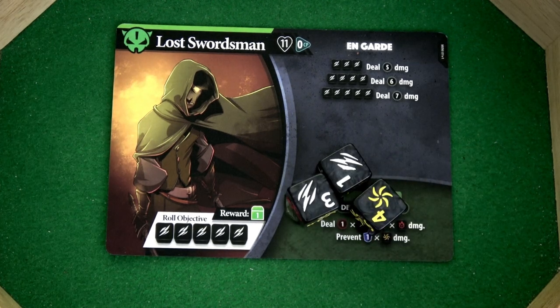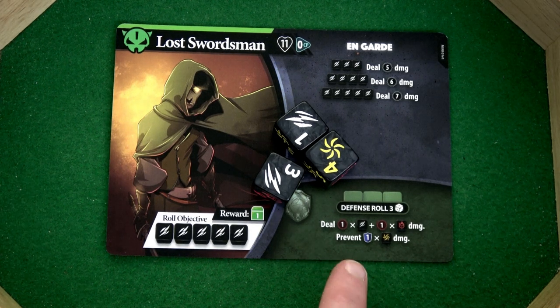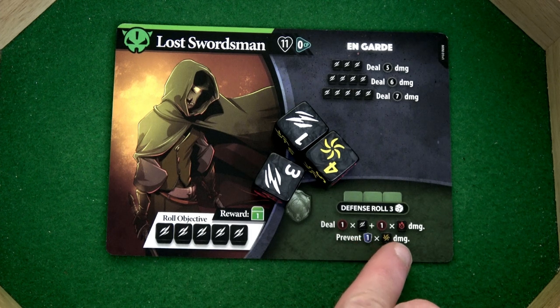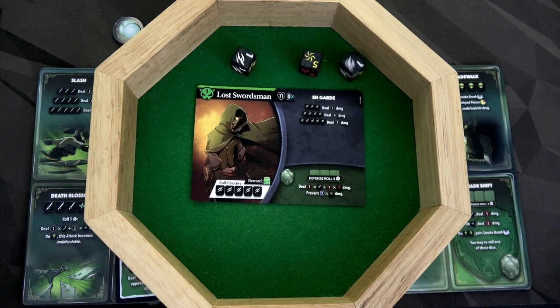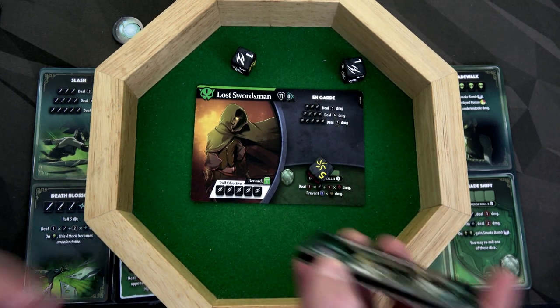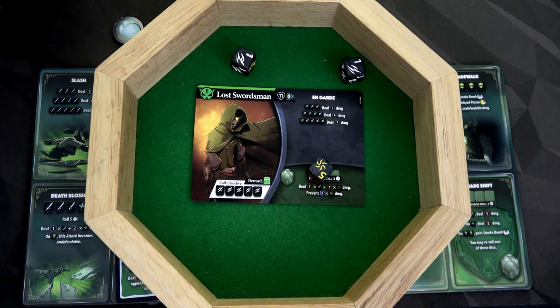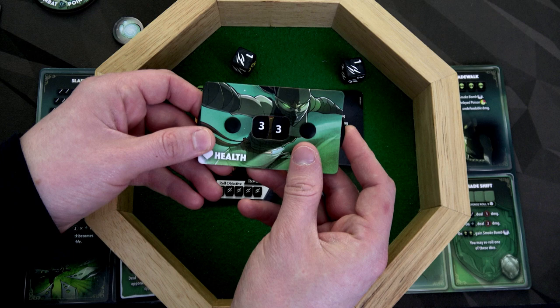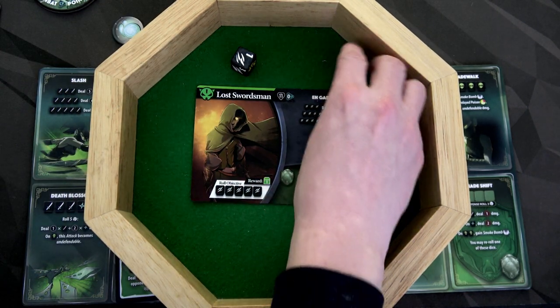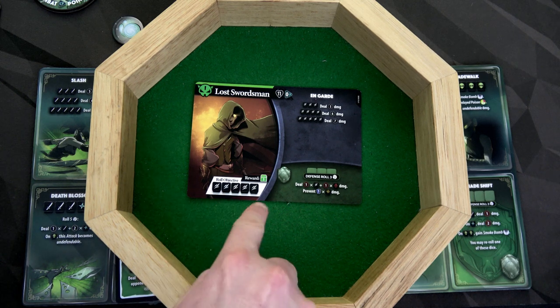I grab two dice and roll — we dealt four plus four, which is eight damage. Since it's greater than six, that's defendable damage. I remove the Entangled token so I won't be entangled next turn. The Lost Swordsman gets to roll three chaos dice for defense. In a defensive roll, you only roll once unless an ability states otherwise. He prevented one damage, so he takes seven — going from 11 down to four health. However, he deals two non-defendable damage to us. We don't have a smoke bomb so we just take it. We're down to 33 health. Now it's his turn — he rolls all five dice trying to get the strike symbols.